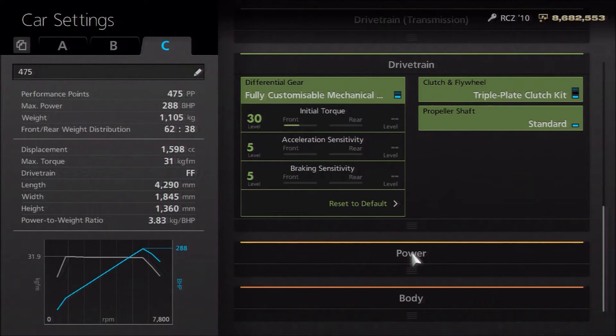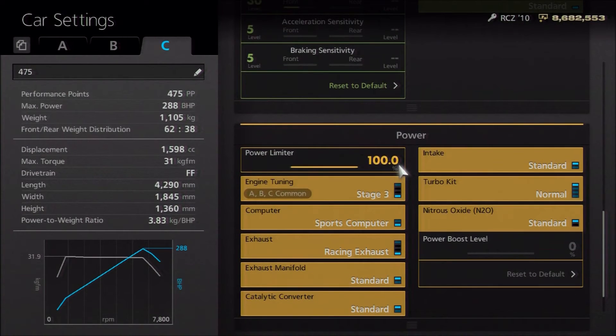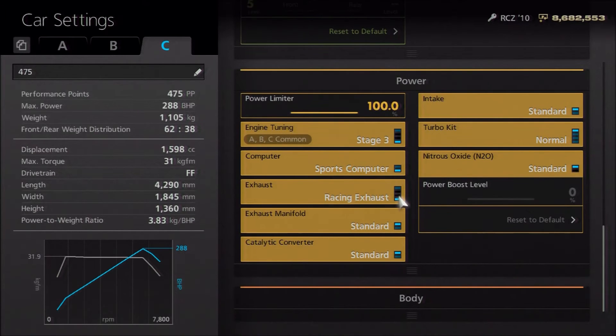As far as power, feel free to adjust it around yourself. But for the 475PP level, I have fitted an oil change, the stage 3 engine tune, sports computer, race exhaust, and the full weight loss package.